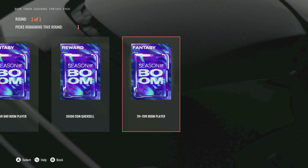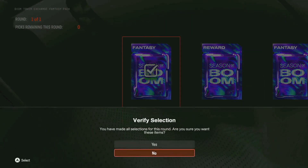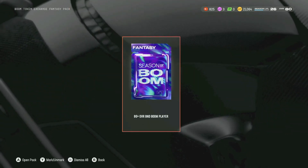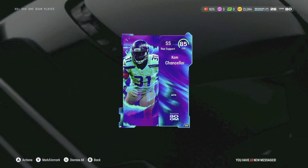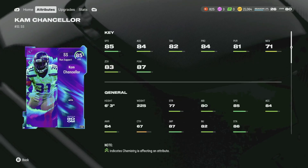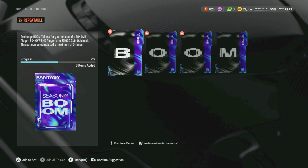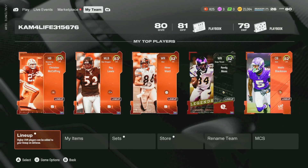So this one is auctionable, this is a quick sell, and this is bound to your account. If I get an 80, I'm going to be so pressed — I'm about to be so pressed if I get an 80 overall. I should have taken the quick sell. Who is this? Okay! Well, I didn't get the 80, and I definitely got more than 35k value. I will absolutely, 1,000% take that.